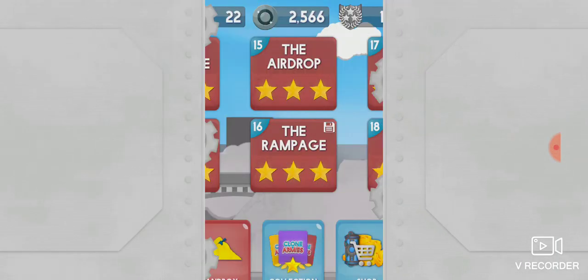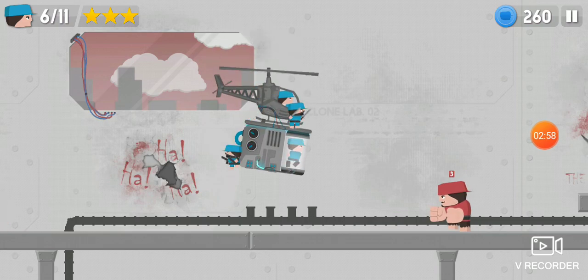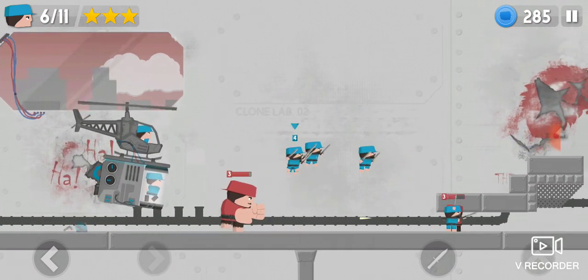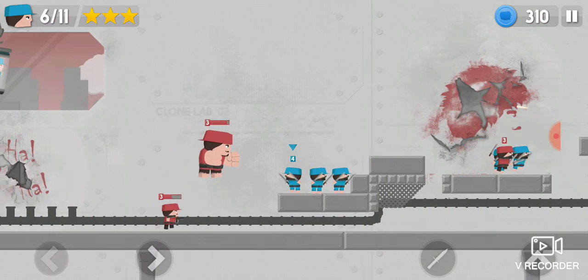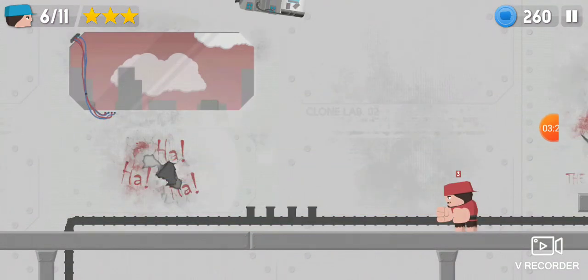Let's restart that. Commando. Let's restart that. Commando. You have to go to the other side. Yeah, let's restart that too. For the commando, you have to go to the other side, because you need points.